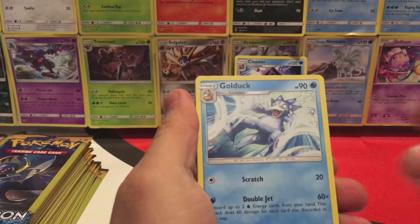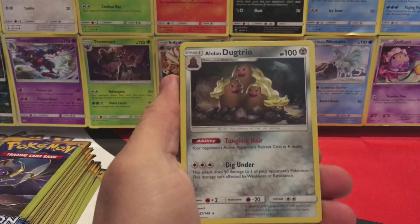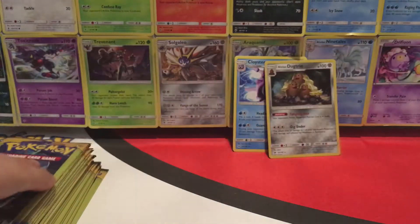We have a Growlithe, Golduck, and an Ultra Ball. We have a Lilipup — wow, Holo Alolan Trio. Coming back here. I need Steel Energy.